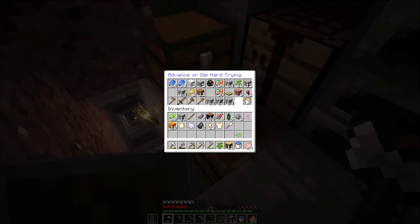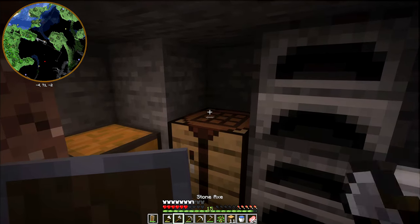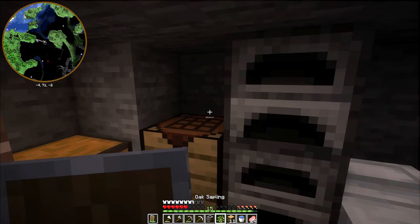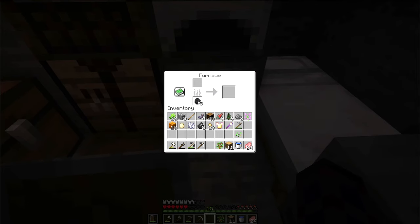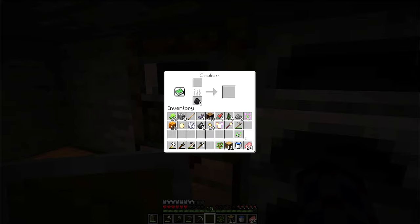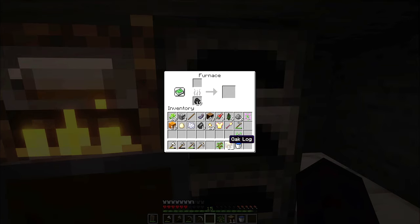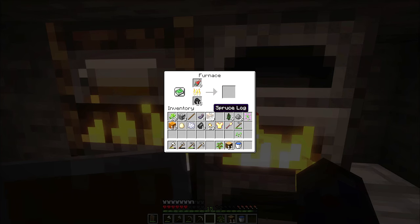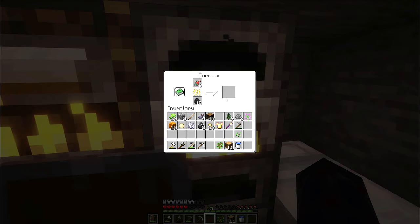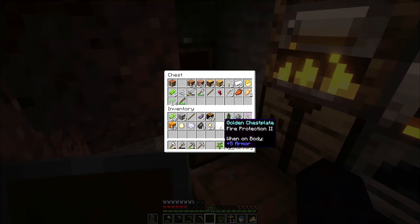Now let's make a furnace - we need some cobblestone. Furnace and smoker. For those that don't know, smokers cook food faster, so it's better to put food in here compared to a furnace. Look how fast that's going - way faster. If I put the fish in the furnace, look how slow that is. In the smoker it's already done four while the furnace has done one. Way faster to do it here. Let's put all this extra stuff in.